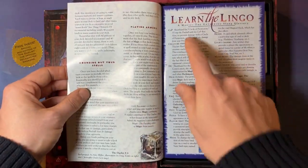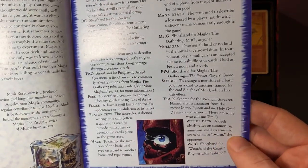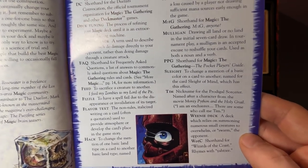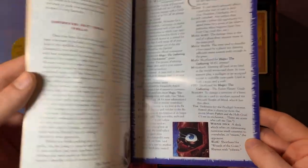I think Tim is in there as well. Here — 'Learn the Lingo.' So cool. Oh, there's Tim: 'Nickname for the Protocol Sorcerer named after a character from the movie Monty Python and the Holy Grail. I am an enchanter. There is some who call me Tim.' It's really nice, really sweet.